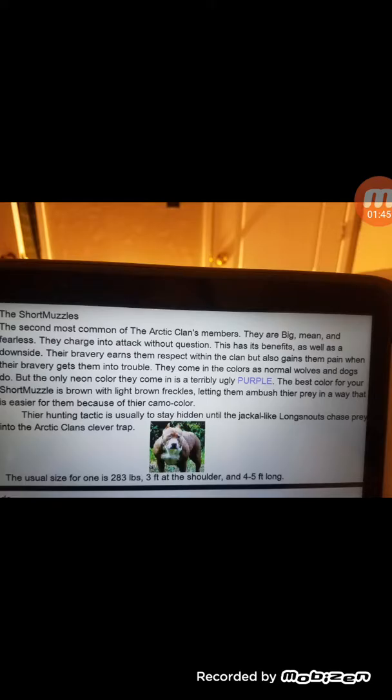The short muzzles — the second most common of the Arctic clan's members. They are big and mean and fearless. They charge into attack without question. This has its benefits as well as its downside. Their bravery earns them respect within the clan, but also gains them pain when their bravery gets them into trouble. They come in the colors of normal wolves and dogs, but the only neon color they come in is a terribly ugly purple. The best color for your short muzzle is brown with light brown freckles, letting them ambush their prey more easily due to their camo color. The hunting tactic is usually to stay hidden until the jackal-like long snouts chase prey into the Arctic clan's clever trap. The usual size for one of these beasts is 283 pounds, 3 feet tall at the shoulder and 4 to 5 feet long.